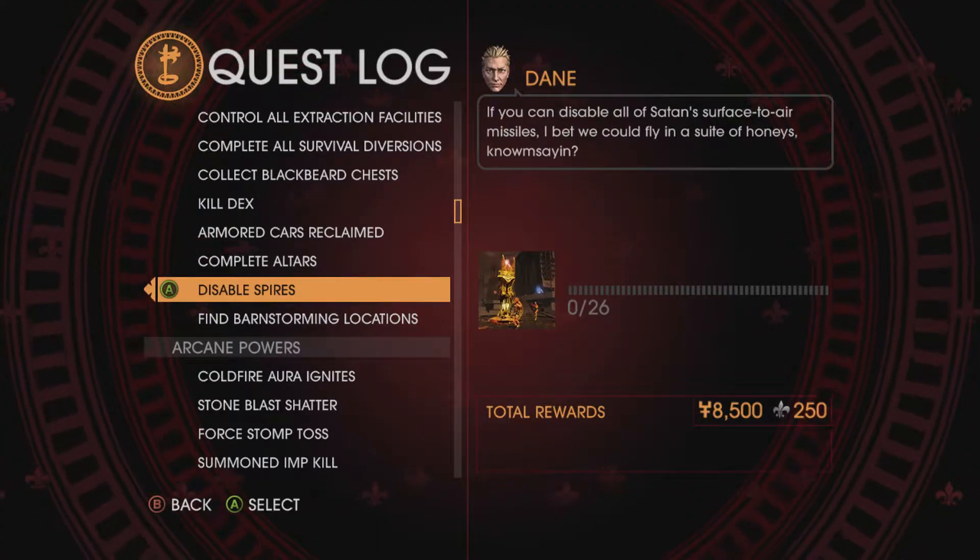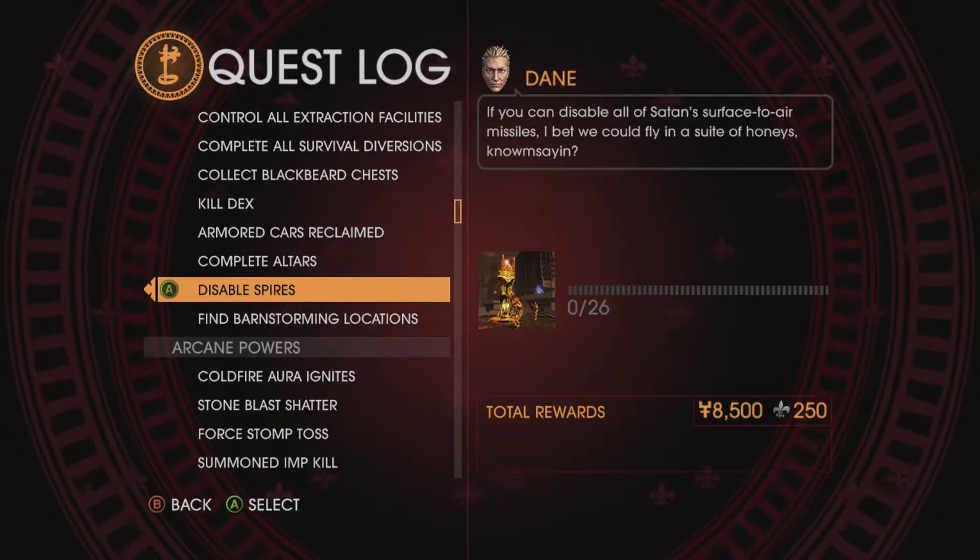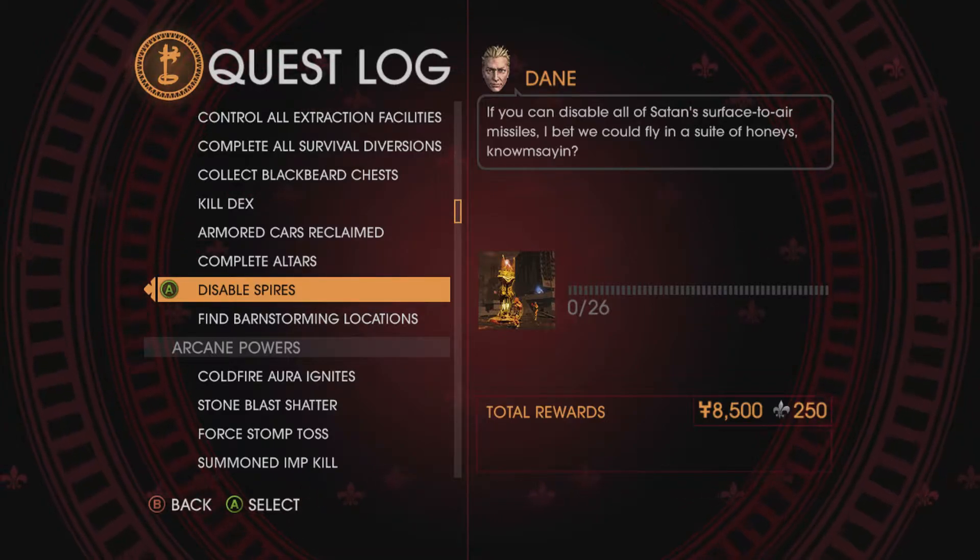Hello everybody, it's the Gaming Dad here and we are continuing Saints Row: Gat Out Of Hell 100% Walkthrough and Achievement Guide. In this video we're going to be doing the challenge: Disable Spires.